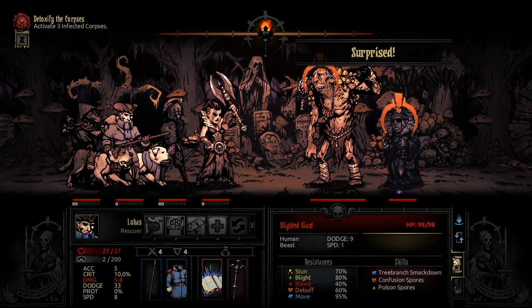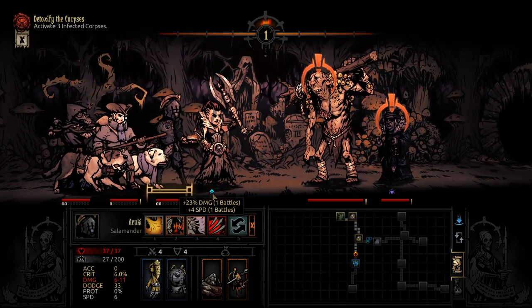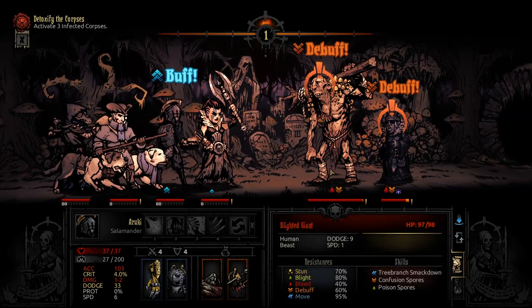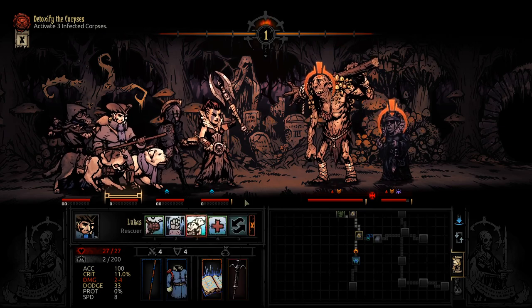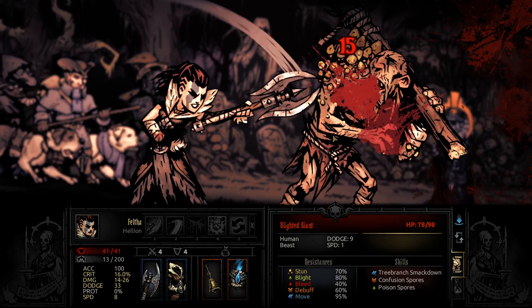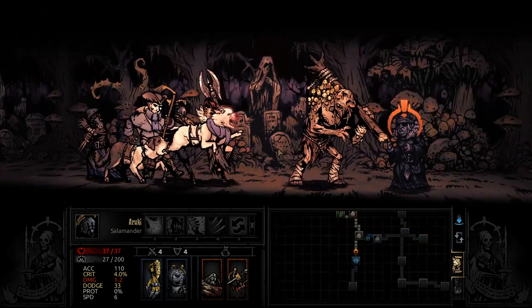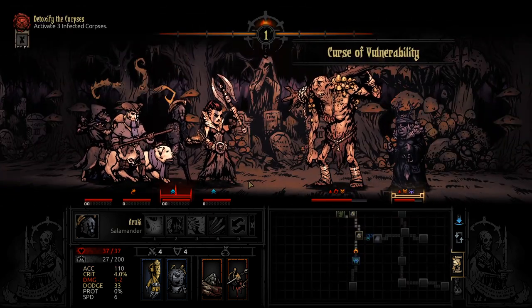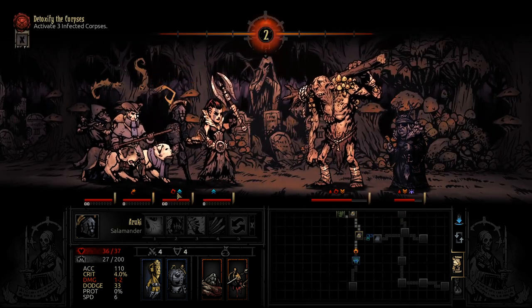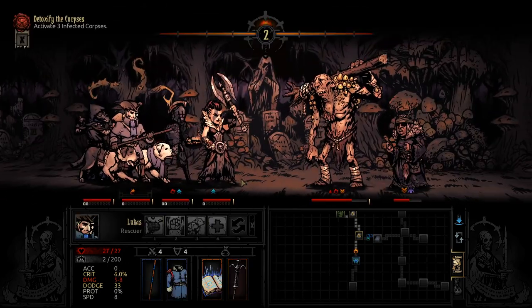Oh, we got a big boy — Blighted Giant. Luckily we got the surprise and we might be able to get a good amount of damage off on him straight away. I think we start off with that, then lower his accuracy — his accuracy is already relatively low, I think lowering it even more is a good idea. We get him marked. Hit him for 15, that's good. We're just hoping that this accuracy debuff helps out a lot, and so far it looks like it is. Curse of Vulnerability is definitely problematic, especially if we get hit — but luckily we didn't take the debuff there. We got two attacks in a row unfortunately, but we dodged it.